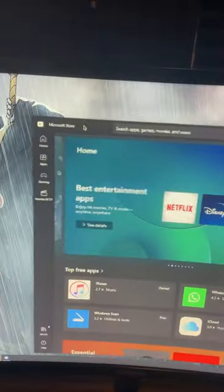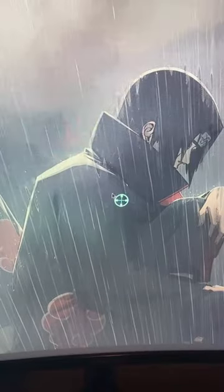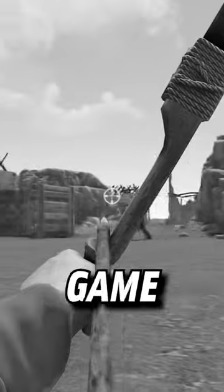Go on your computer and open up the Microsoft Store and look for Crosshair V2. Once you get the app, open it up and it'll overlay a crosshair in the middle of your screen regardless if the game supports it or not.